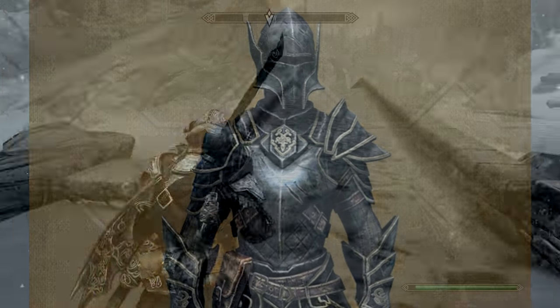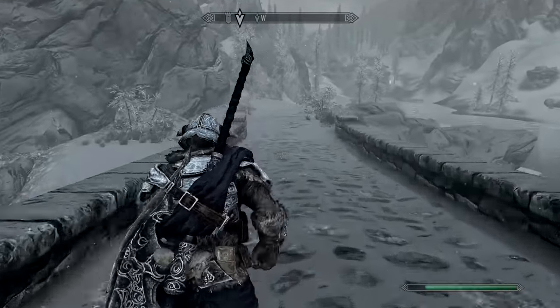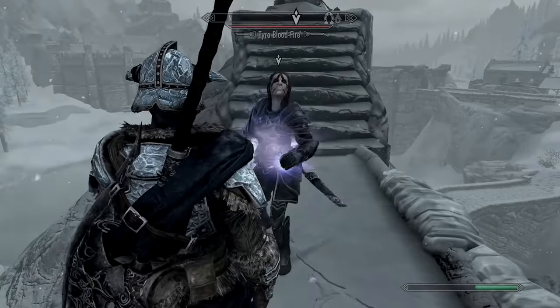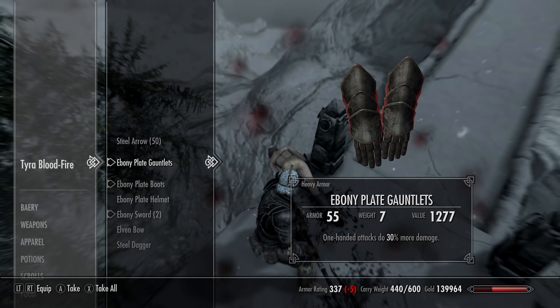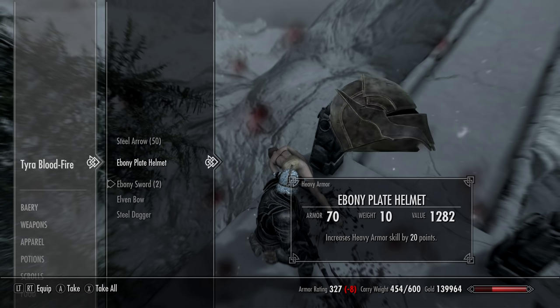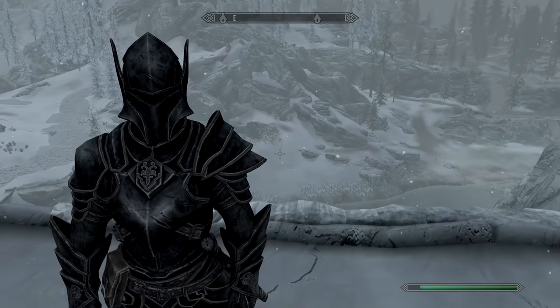Just southwest of Windhelm stables you should find the Ebony Warrior. If not, talk to a beggar in Windhelm and they'll give you the direct location. Tyra Bloodfire is her name and she'll have the Ebony Plated armor set on her once you defeat her. The main piece increases your health by 50 points, gauntlets give 30% more damage for one-handed attacks, boots give 30% faster stamina regeneration, and the helmet increases heavy armor skill by 20 points. It's certainly cooler looking than regular ebony armor.